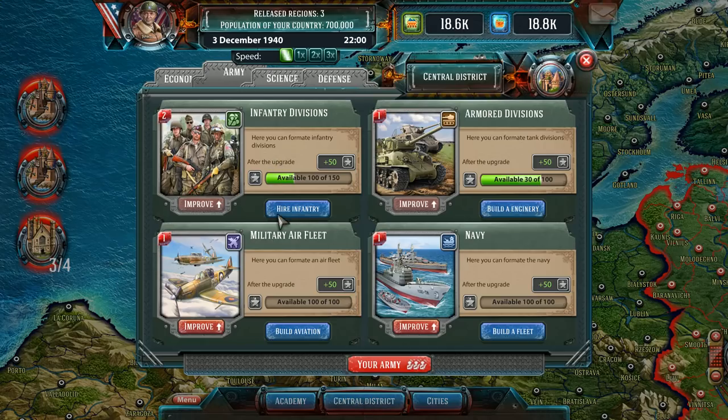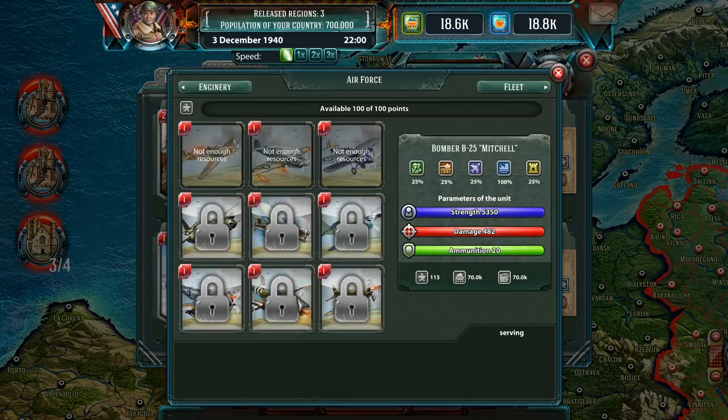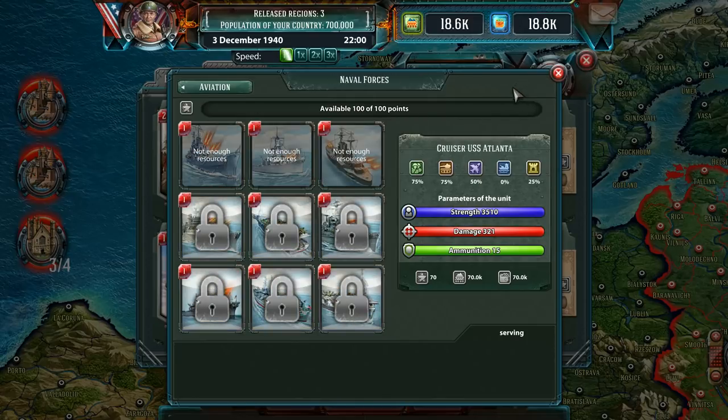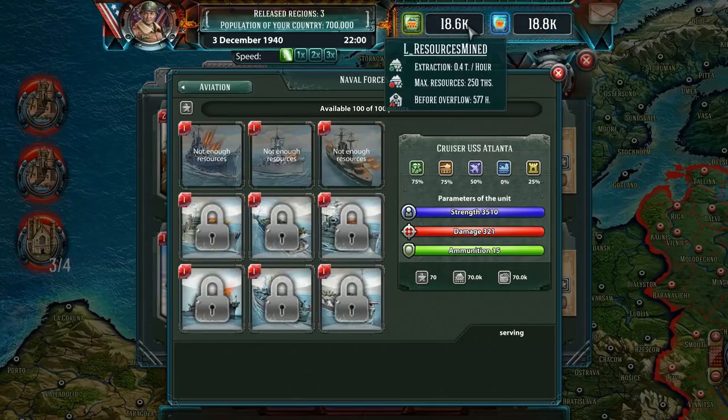Back to Central District — can we build aviation? Not enough resources. It says 70k. We only have 18 points. So we don't have enough resources — that makes sense. We need 70k, wow that's a lot.